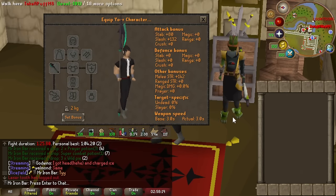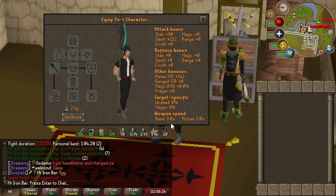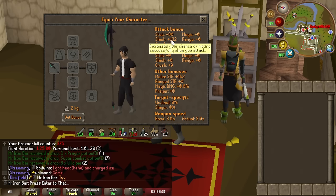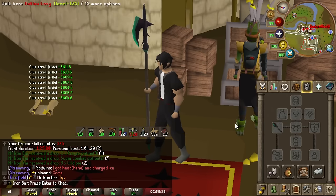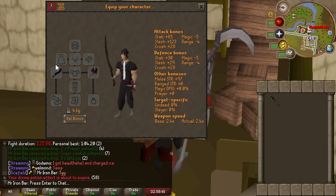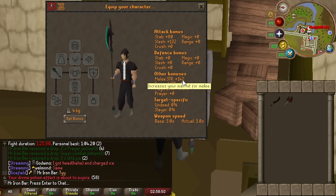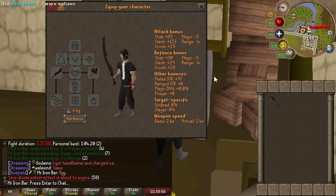Looking at the stats: base speed of three seconds, which is five ticks — so it's like a rune crossbow, scythe, twisted bow kind of deal. Its base stats are really good: 80 stab and especially the slash at 132, so it's mainly a slash weapon — two-handed as well. It's effectively almost like a Blade of Saeldor with a Fern, except this thing is five ticks, not four. It makes up for it by having a much higher strength bonus and higher accuracy — 142 versus 97 basically.